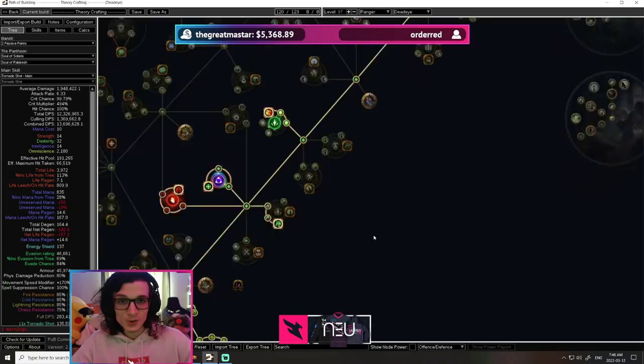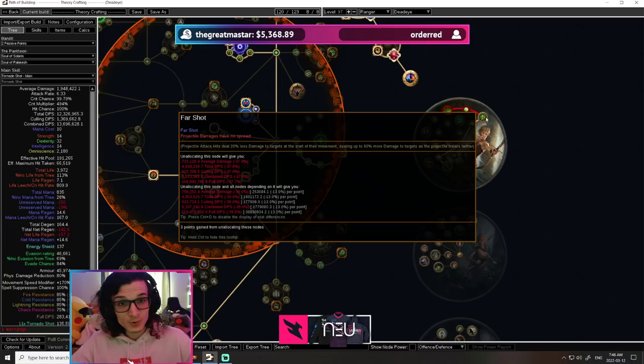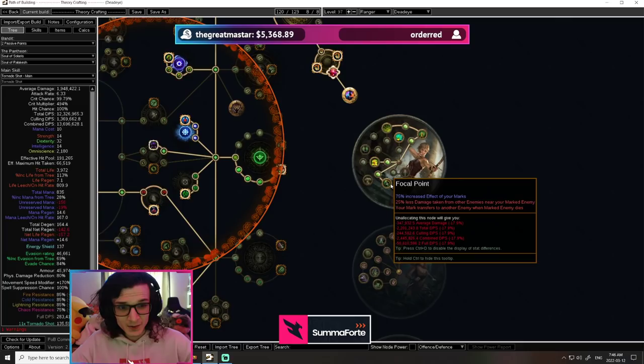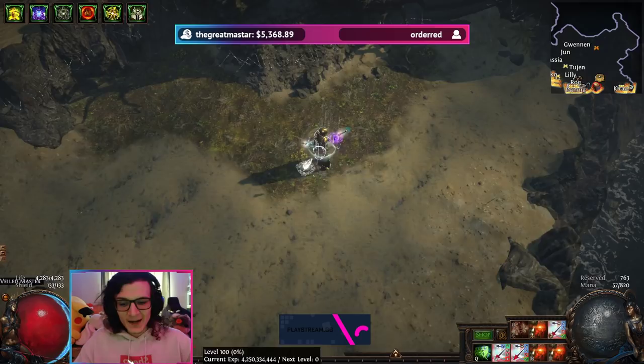In a vacuum, Farshot is twice as good as Point Blank, because Point Blank only offers 30% more damage at close range while Farshot is 60% more. However, this is in a vacuum. In the actual game, it's not that simple, because we only have access to four ascendancies on a budget. On a budget, we will absolutely want to go Focal Point — it's pretty much the only source of percent damage reduction on the entire character, and this is what makes us not feel like a piece of paper despite having around 3,000 life.